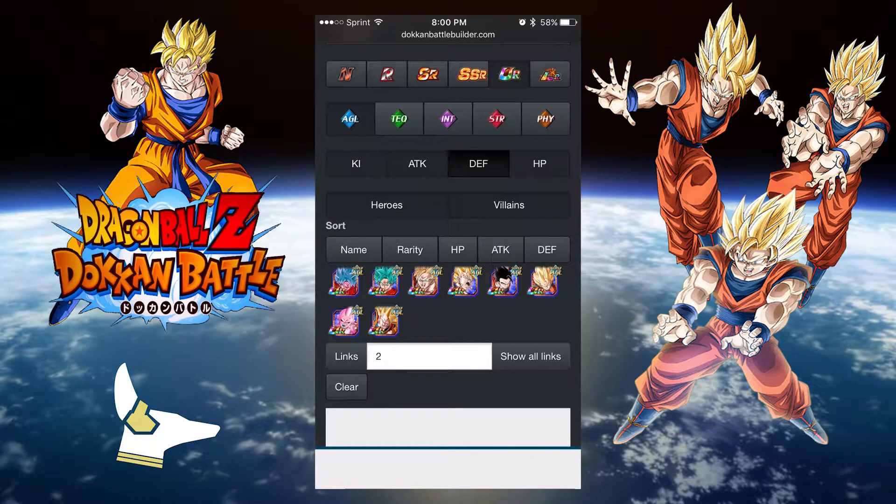I didn't want to do a webcam today just because of that. I'm actually getting some lighting — it will be coming in either Thursday or Friday — and it's going to make my videos a lot better. Without further ado, let's go ahead and get into this team building with these new cards. I want to show you a general team you'll build around the AGL, technique, and physical rebirth cards to give you an idea of how to build a proper team and how well they link up.